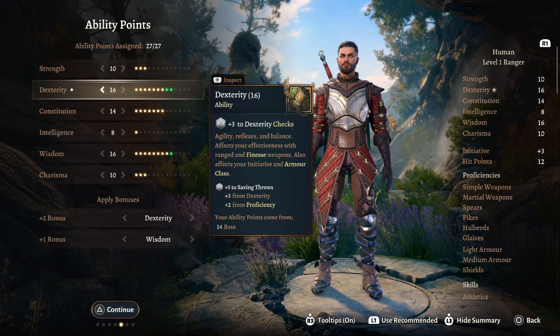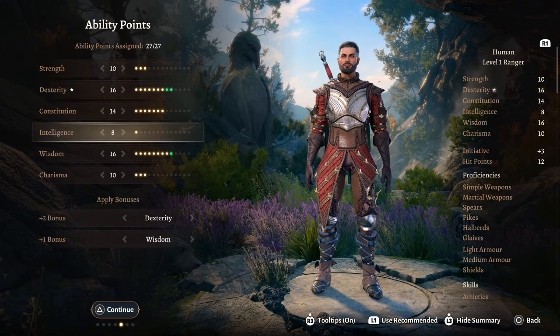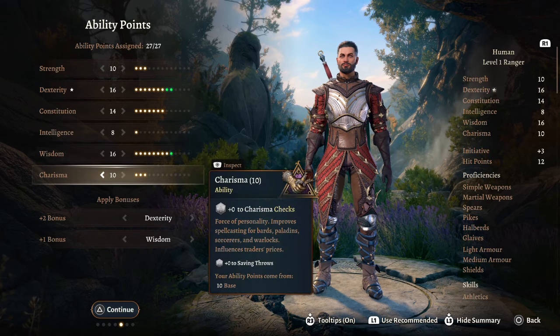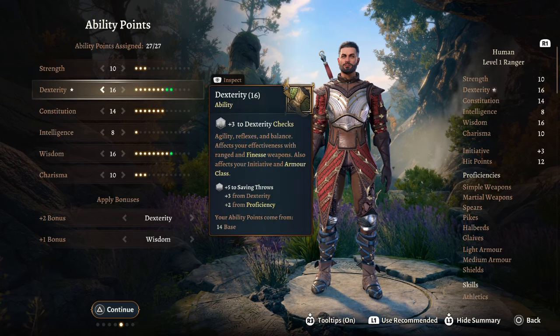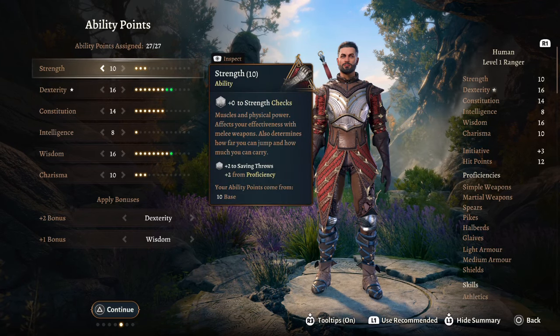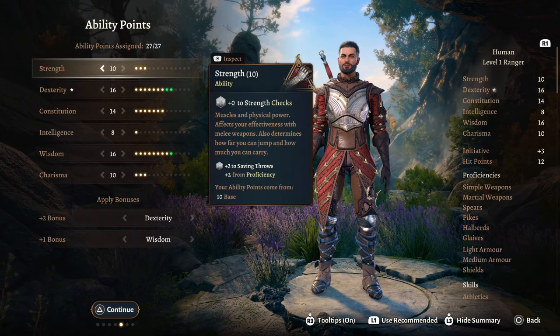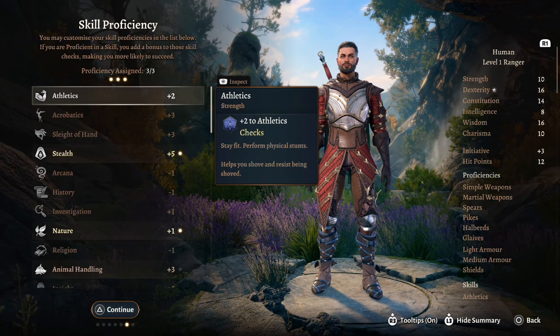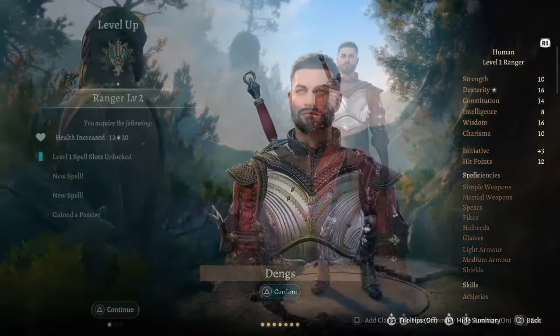For your ability points, you want something like: 10 Strength, 16 Dex, 14 Constitution, 8 Intelligence, 16 Wisdom as your spellcasting modifier, and 10 Charisma. You could switch Dex with Strength if you want a strength-based Ranger, but I personally like going full Dex. For your proficiencies, take whatever you think will help you.